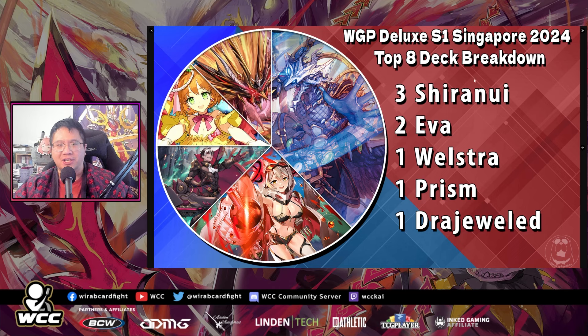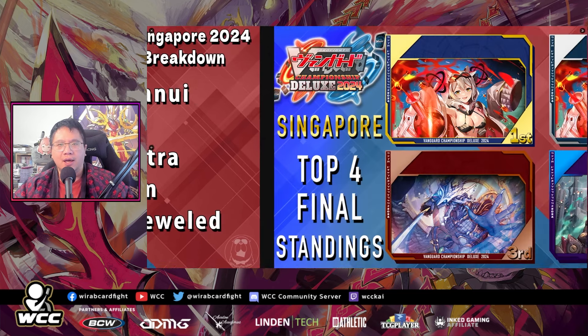Then onto Singapore Deluxe. I think the Singapore Deluxe was actually streamed, and in the finals, it was two Avas — not a surprise. It was three Shrenui, two Ava, one Wellstra, one Prism, and one Rejeweled, with the two Avas at the top. Ava is pretty meta right now. The finals was kind of a curb stomp though — one Ava going first and just popping the opponent. The Shrenui came third and the Wellstra came fourth.